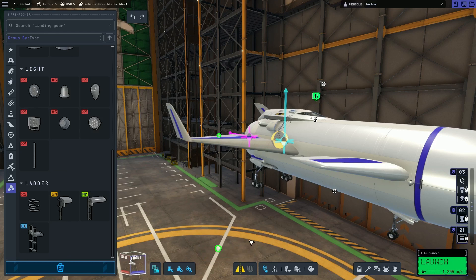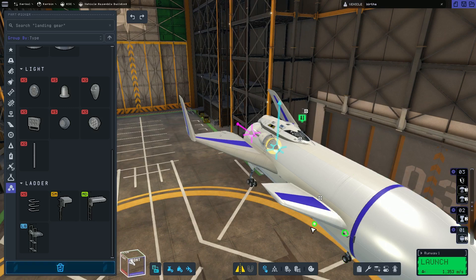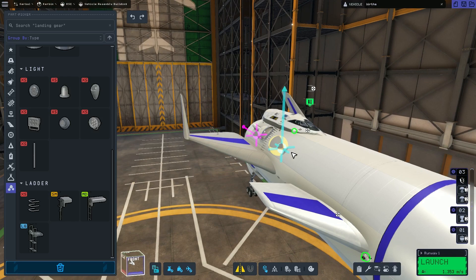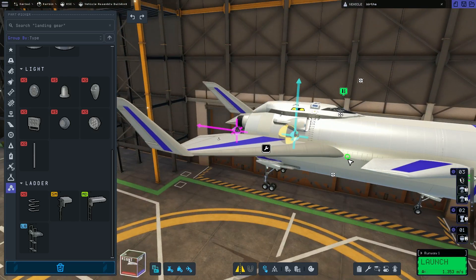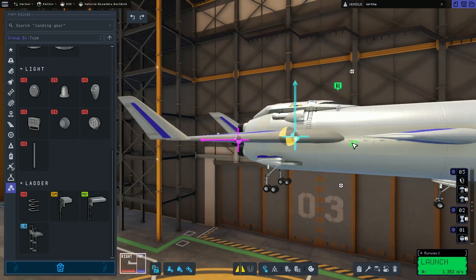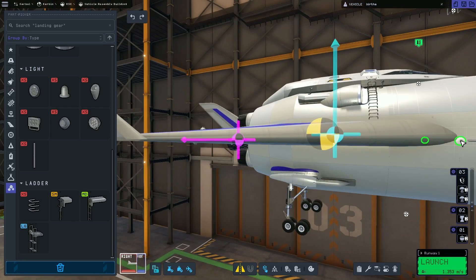My building routine is a lot of throwing parts together, checking lift, thrust, and center of mass, going out on a test flight, blowing it up somehow, coming back and adjusting things, but also adding stuff I know I'll need later — like right now I'm adding thrusters so I can maneuver above the atmosphere. Spoiler alert: this ends up being way too few thrusters.